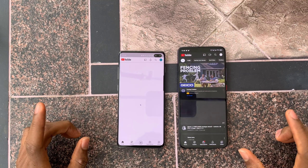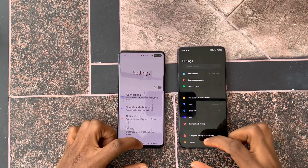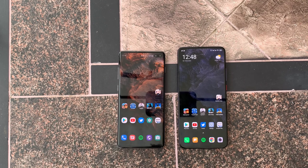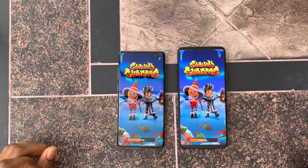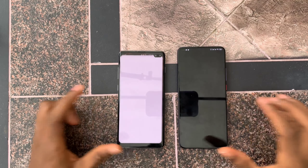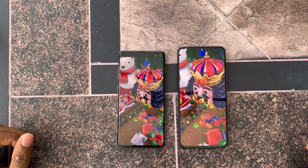YouTube: faster on the POCO. Twitter: faster on the Samsung. Settings: faster on the Samsung. Amazon: that was about the same. Then onto the gaming road — Subway Surf: definitely faster on the POCO. Temple Run 2: that's faster on the POCO.